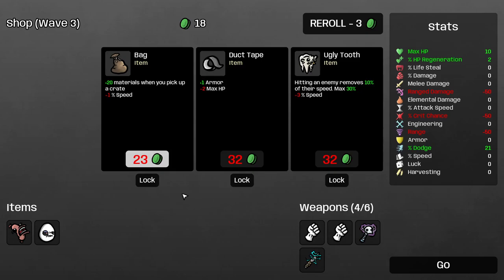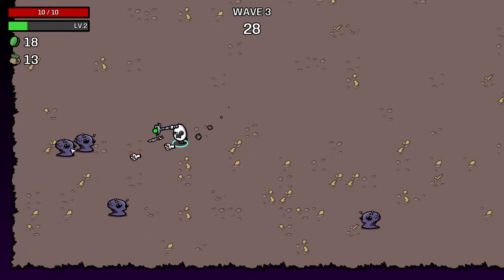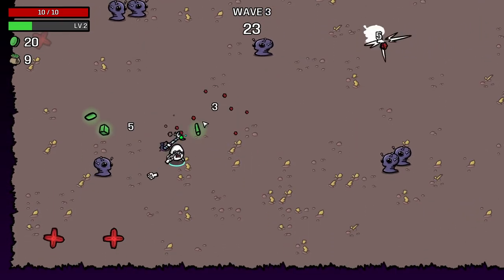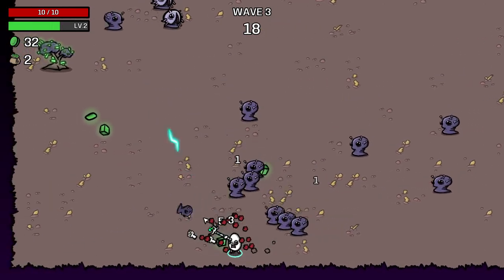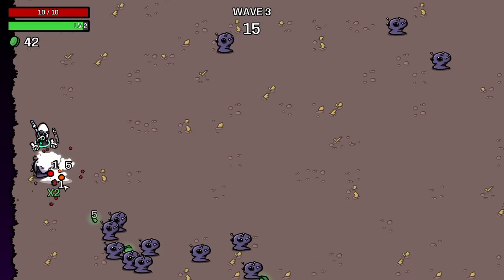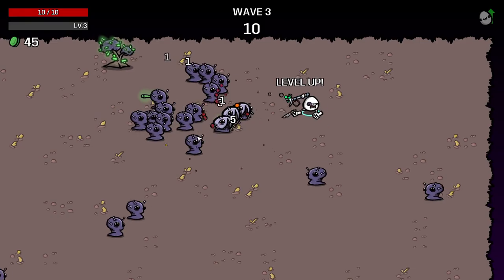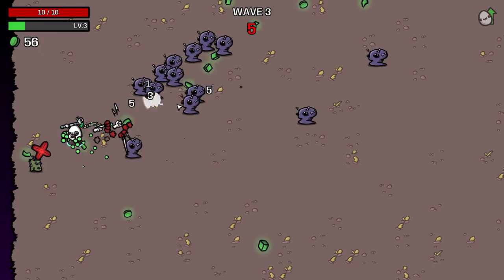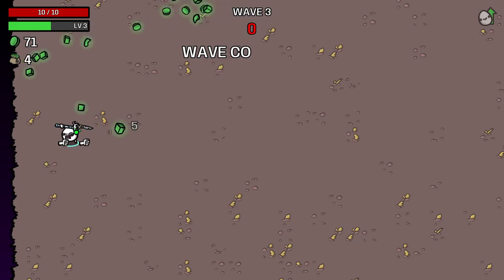20 materials when you pick up a crate. Hitting an enemy removes — that seems really good, we'll lock that in. Just try and build up some resources. I'm not sure when to save money versus spend it all. I think at the minute, spending it all is working out fine. Some of these enemies just have so much speed that we really need speed increase. Our knockback is very, very helpful right now — that's the main thing keeping me from getting hit. Speed is really good here.